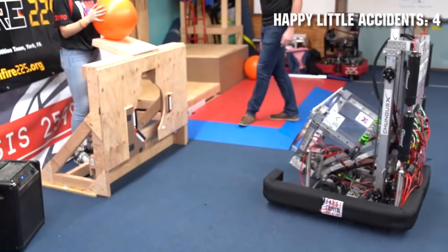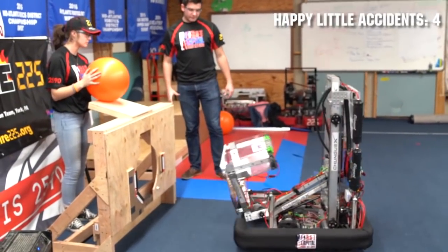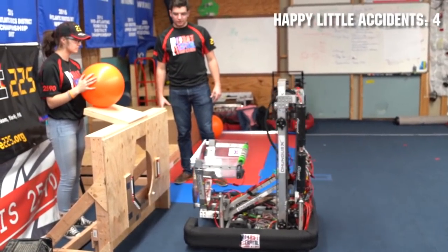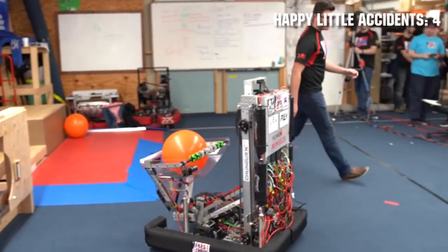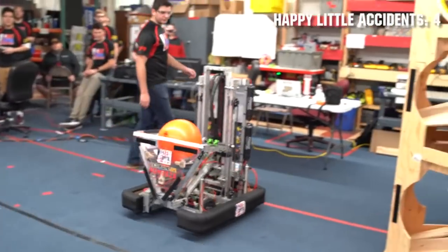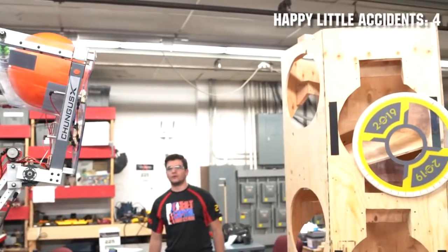And back to the human player station, we can intake a ball by just orienting our gripper in vertical position and running the over-roller in. Then we can score on level 3 with our elevator and simply running the over-roller in reverse.